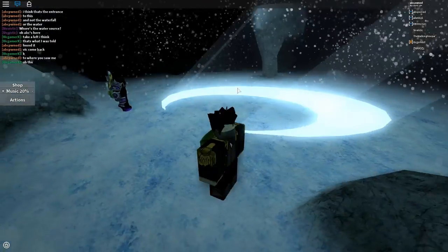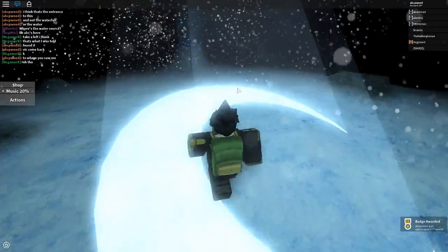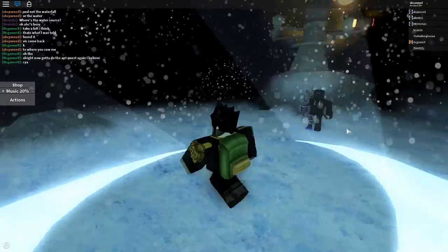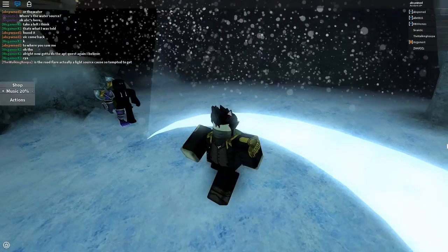Okay guys, we're back. After you follow all those snowflakes, you're going to end up finding this place. It's very hard to find and will take some effort and time. Just walk into the moon badge and just like that, you get the badge for this quest — which you will need for the relic. Then go ahead and go back to APT.